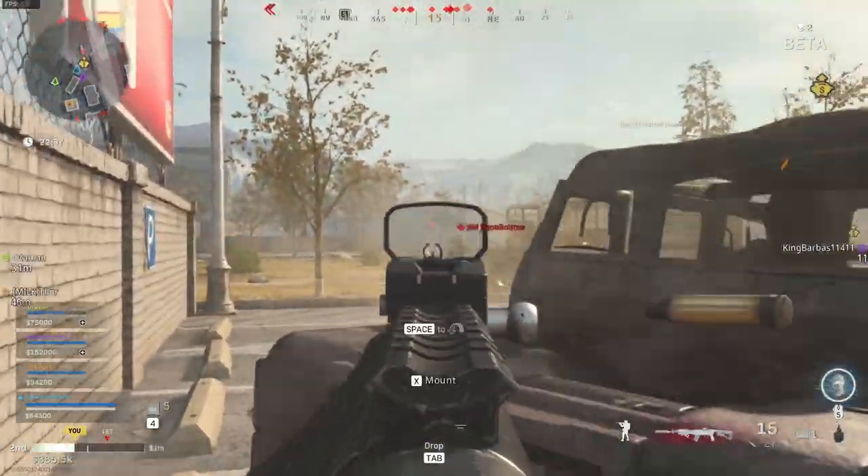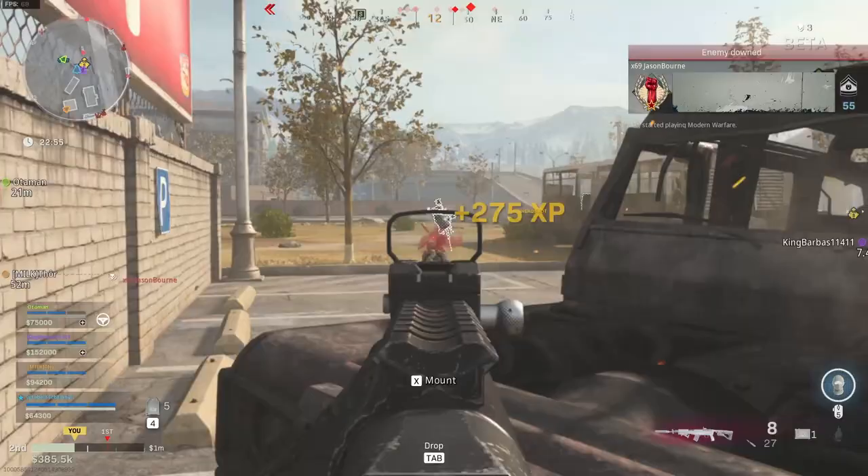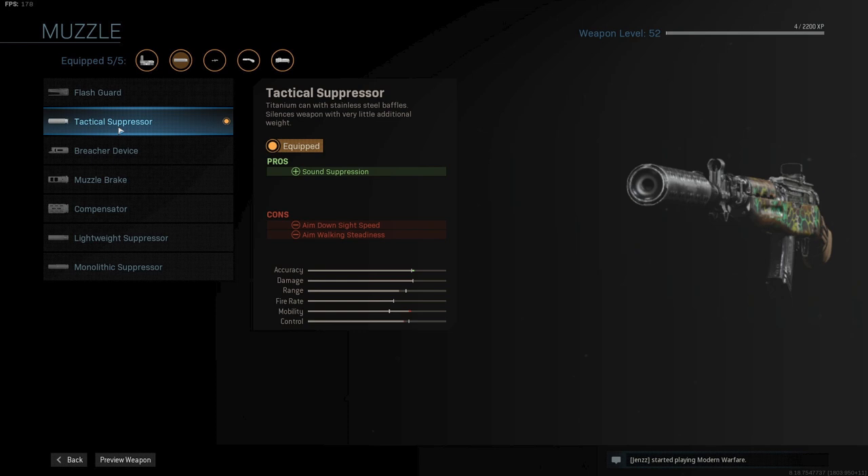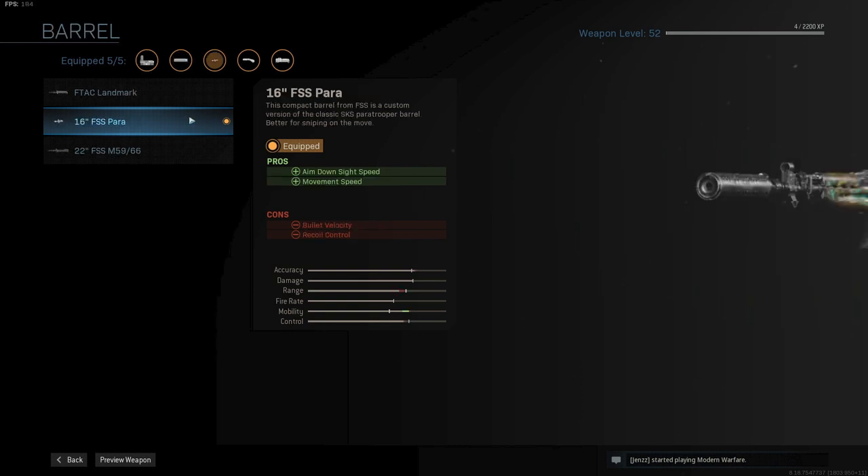Let's start with the first class setup. This build is centered around a fast, close-range SKS. It is a very fun build but also risky, bringing your marksman rifle into close-to-mid-range fights. For the muzzle, I am using the tactical suppressor for sound suppression — you can go for the lightweight suppressor to increase mobility even more if you like. For the barrel, we are using the 16 FSS Para for maximum ADS speed and movement, which benefits the up-close playstyle the best.